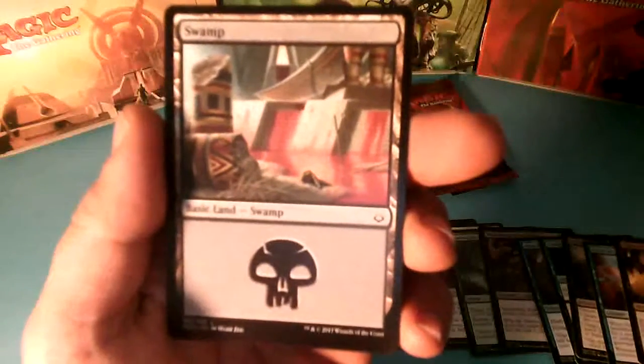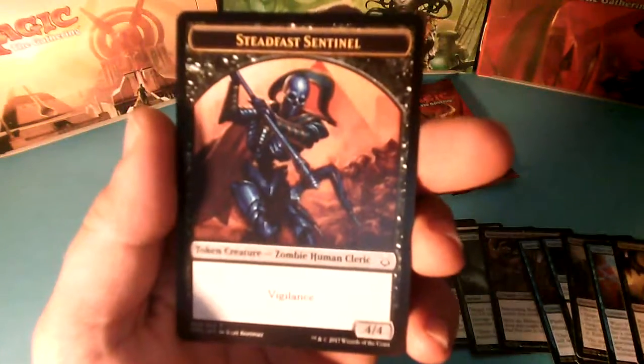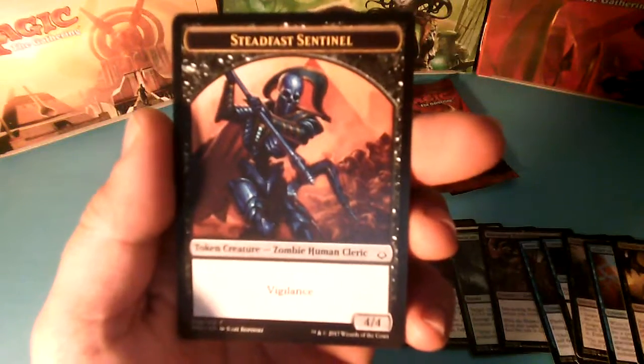And we have a Swamp, and we have Steadfast Sentinel — a Zombie Human Cleric Token that has Vigilance.